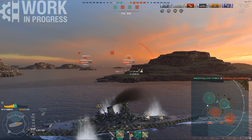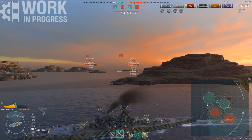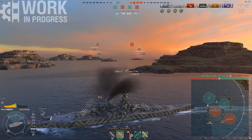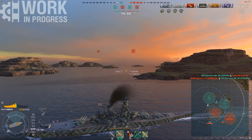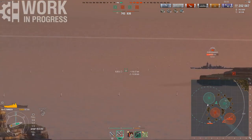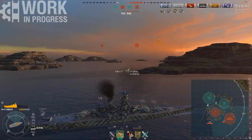My team has once again managed to throw some ships away. All they needed to do was defend the caps, but they are pushing in and dying. They do get the Alsace burned down, but they trade their life for it — when you're already down ships, trading evenly is not really the best idea. We're down to two ships at this point: me and this Roon. And the Roon is charging into B.